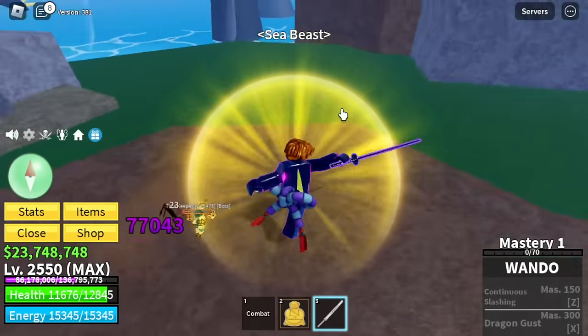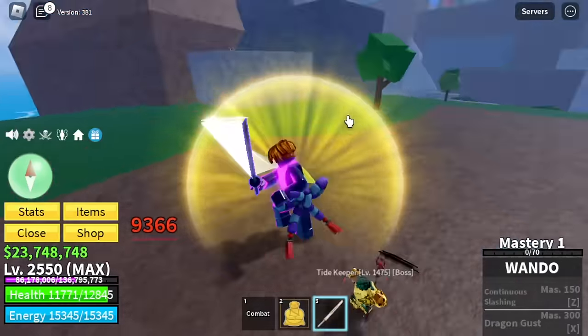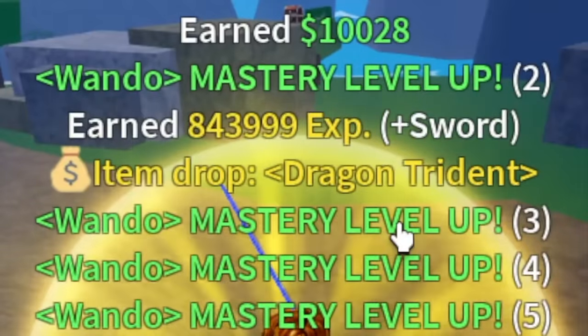Let's make this fast. This boss summons a Sea Beast, so make sure to prepare for that. But if you're using Buddha, no problem. There you go — Dragon Trident.